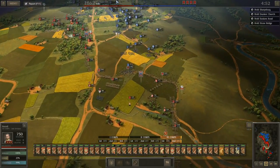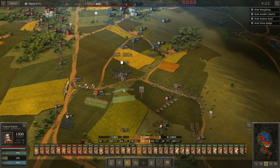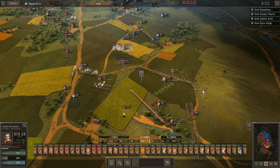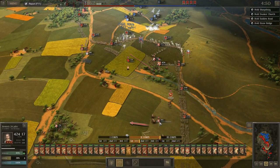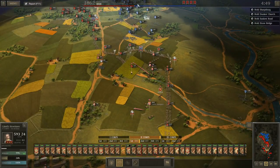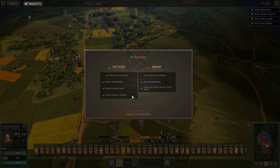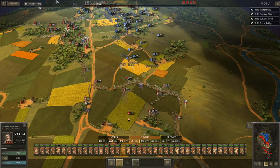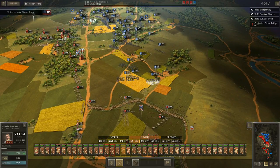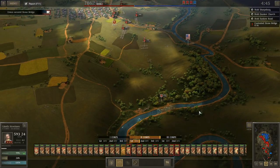Here comes an attack — he already hit my line at the Sunken Road. We're going to get these 24-pounders over here. This is the final phase of the battle; three objectives to be held: Sharpsburg, Sunken Road, and Dunker Church. At some point I imagine he'll launch a major assault right here — he may even temporarily take the Dunker Church, but he won't hold it.